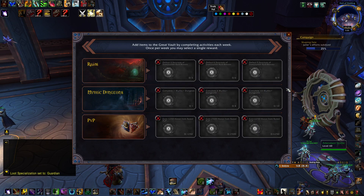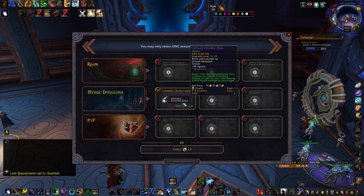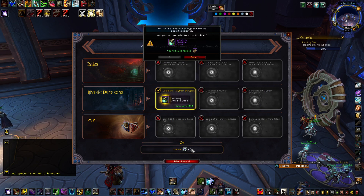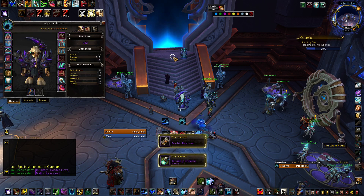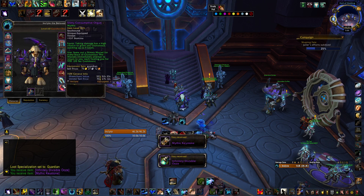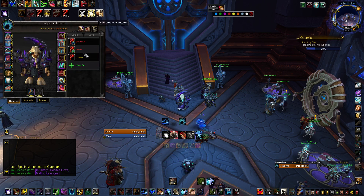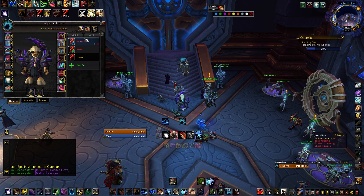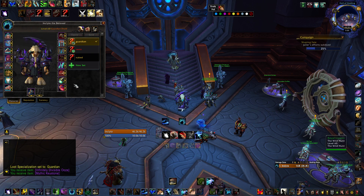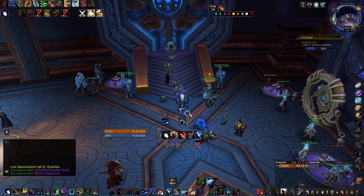We did a plus 10 and we get a trinket — 242 item level, definitely pretty solid. We have to replace the 200 item level trinket, no question about it. Save that to Guardian and that puts us at 215. Nice, gaining a lot of item level.